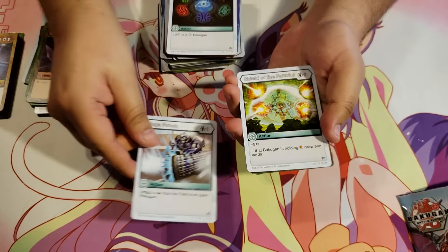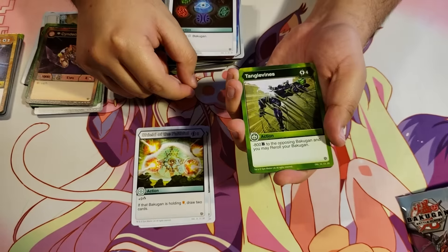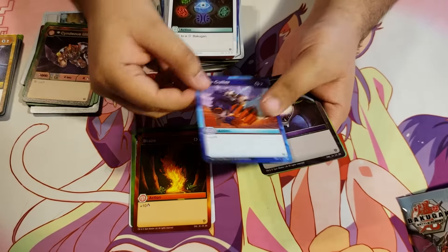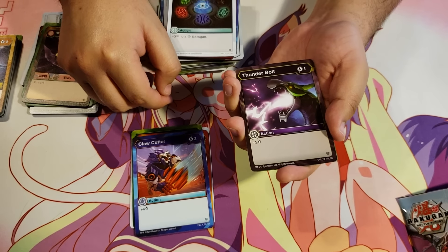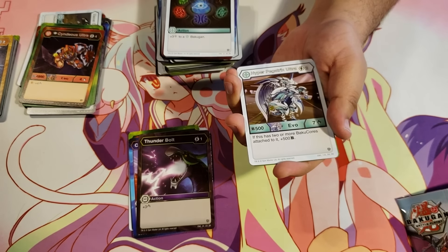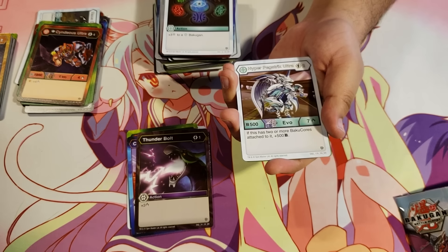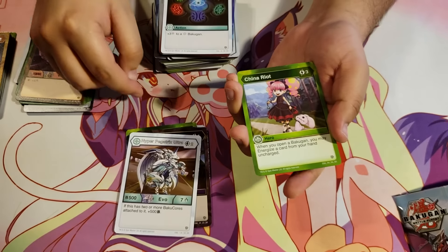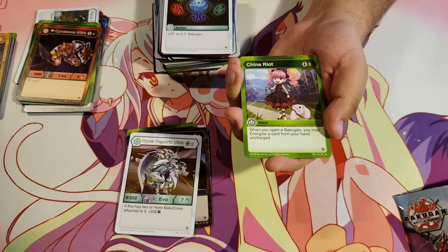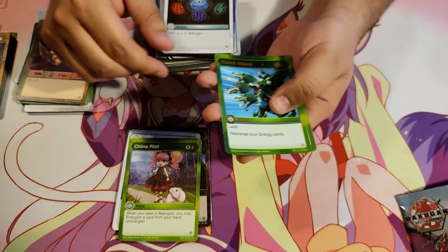Mega Punch. Shield of the Faithful. Tangle Vines. Blaze. Claw Cutter. Thunderbolt for 1 energy, plus 3 damage. Hyper Pegatrix Ultra Haos for 2 energy, 500B, 7 damage — if this has two or more Bak-cores attached to it, plus 500B. China Riots Ventus for 3 energy — when you open a Bakugan, you may energize a card from your hand uncharged. Another Rabbit Attack. And a Hex Shatter Fist.